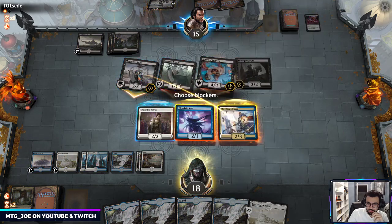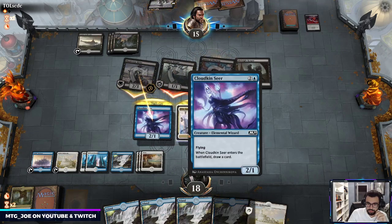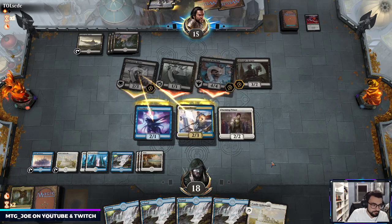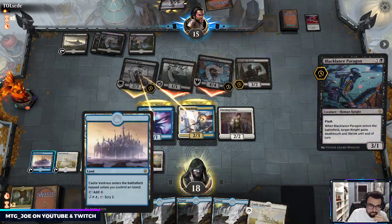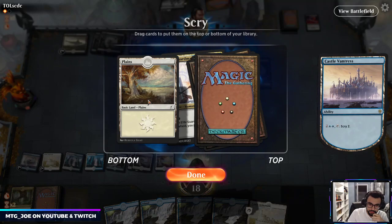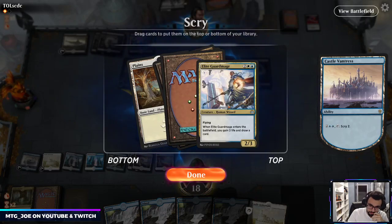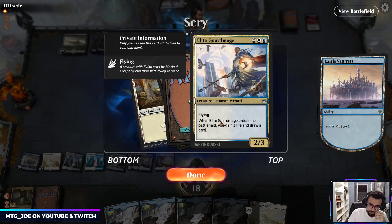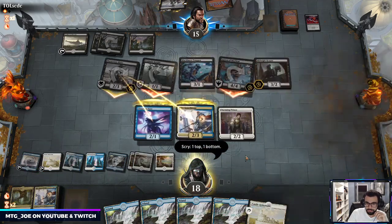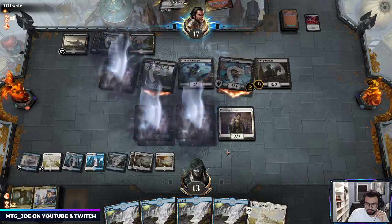I'm going to double block here — they can only kill the Cloudkin. I think we need a board wipe. This gains us three life and draws us another card, can probably buy us a turn. That's a little rough.